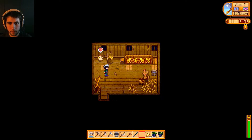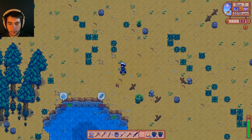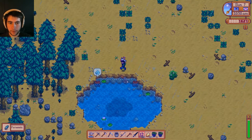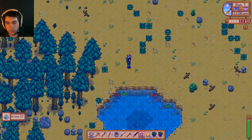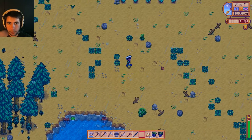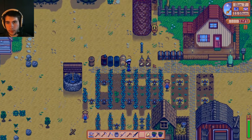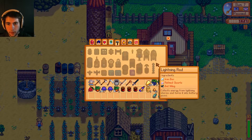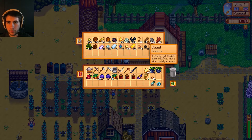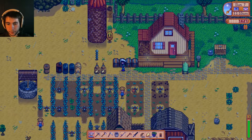I'll give all the animals a little pet — maybe they'll make an egg tomorrow. Now let's check my lobster pot. I did a bit of fishing, though I don't think it's very profitable. But I learned that lobster pots can be placed in water and they catch things — got a periwinkle and a broken CD. I also learned a new recipe: the recycling machine, crafted from wood, stone, and iron. It turns junk fish into something useful.